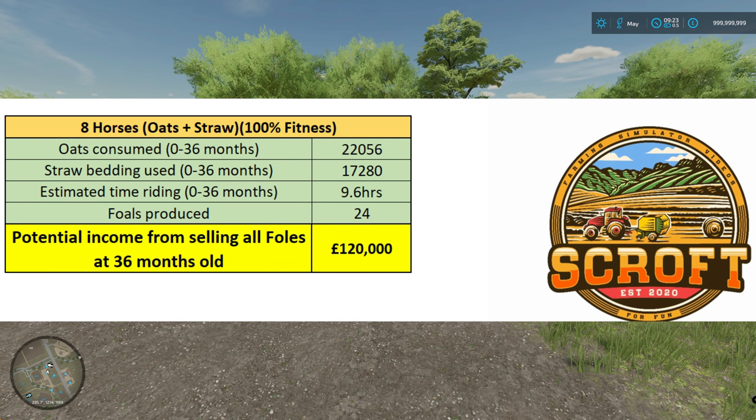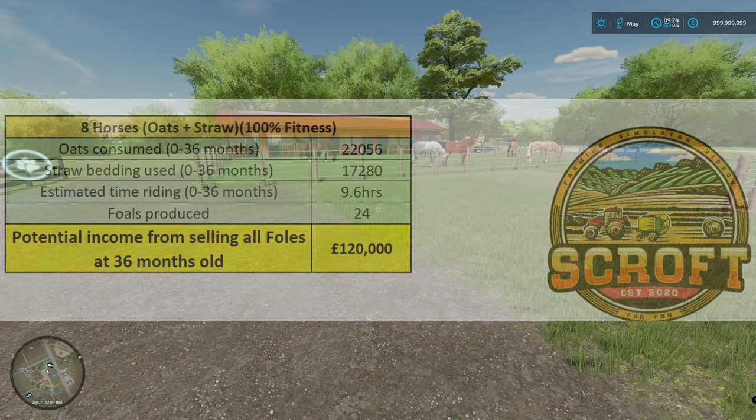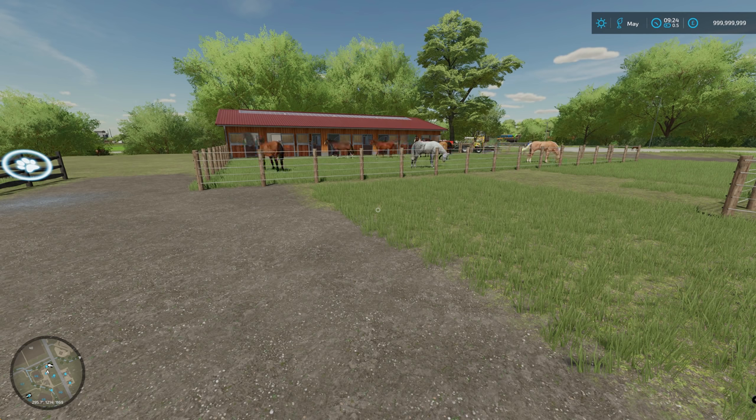Hopefully you found these videos useful — I've now covered every single animal type. Chickens are definitely on top and milking cows are really good as well. The spreadsheet I've put together has tabs for each animal with all the results and tables, plus data on crop yields, most profitable crops, and how to get 100% yield bonus on fields. There'll be a link in the description and it'll also be in my Discord server when this video releases. If you enjoyed it, please give it a thumbs up, and if you're new, don't forget to subscribe for more Farming Simulator videos.